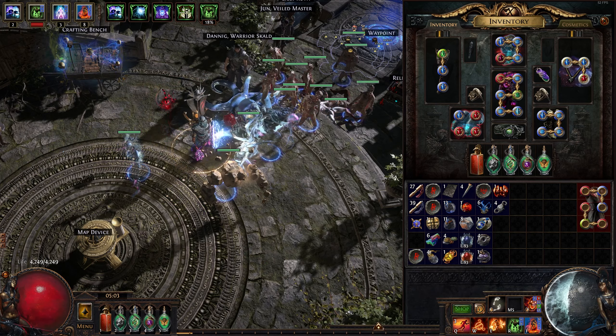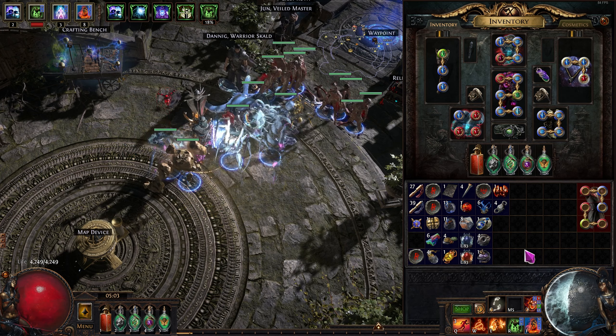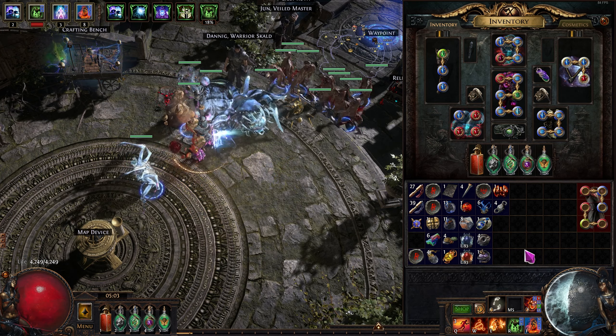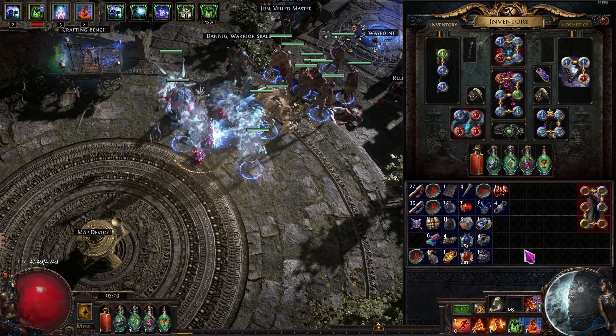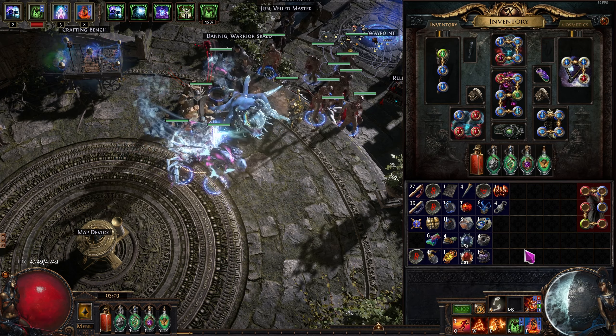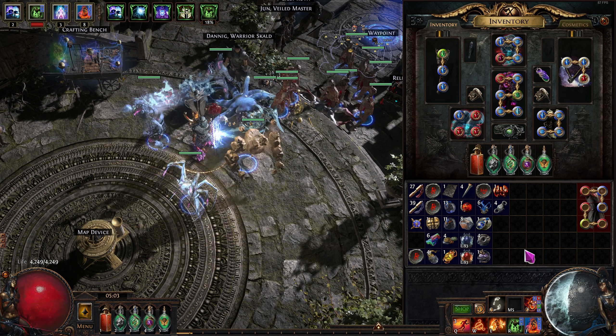How's it going, y'all? Got another update — level 93, finally buckled down. I'm trying to finish doing T17s, which I realized I was not capable of yet until I started actually investing some money into the build. We're pretty much at that point, so I dropped about 15 div.